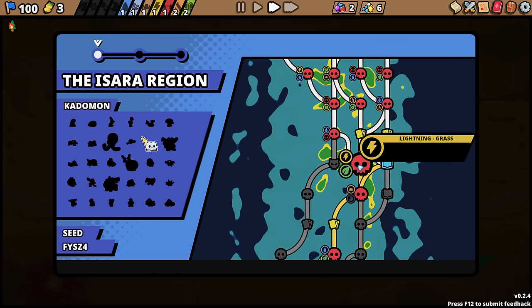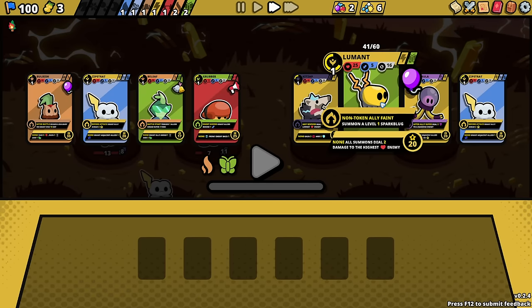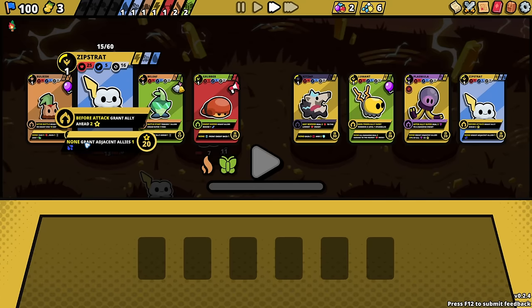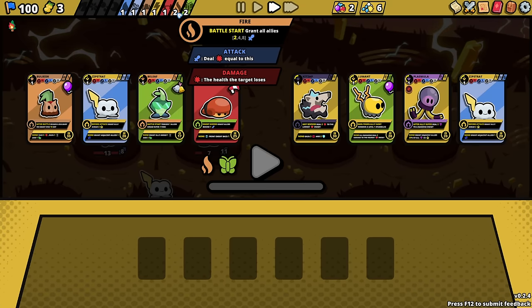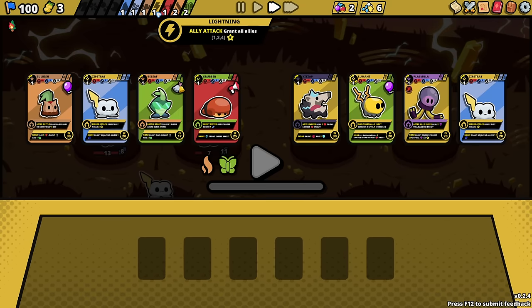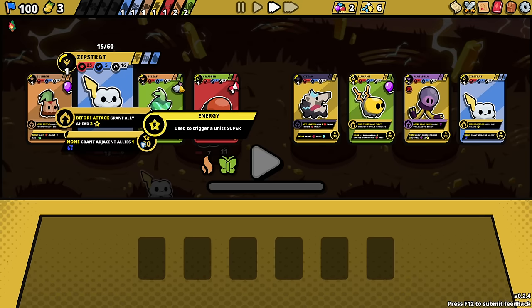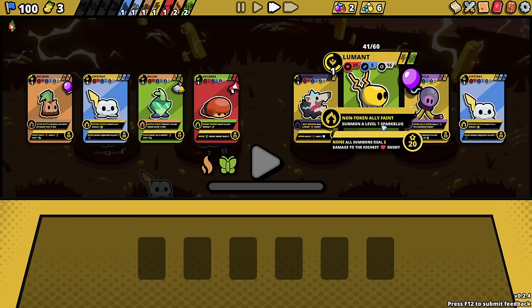Alright, let's go to grassland, where we will find zero grass. On non-token ally faints, summon a level one spark blug. And all summons do two damage to the highest health enemy. We could say screw the fire one and go for this: on ally attack, grant all allies energy — and try to go for a really fast attack speed. That's interesting.